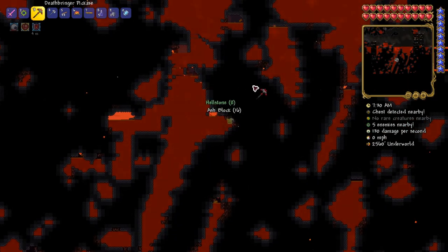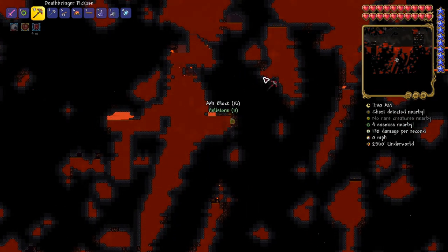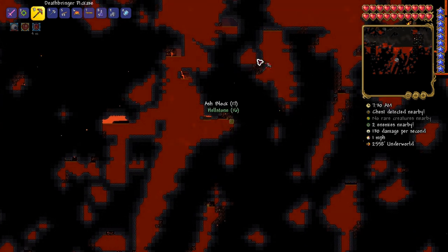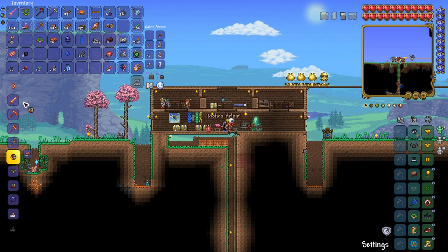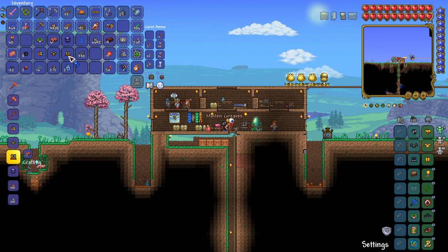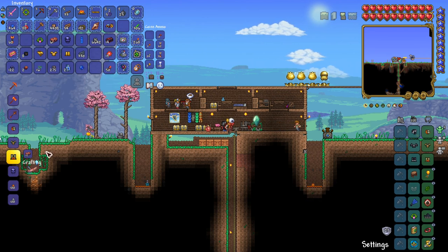Alright, it's time to get serious. I crafted the Deathbringer pickaxe and went straight to hell, mined some hellstone, and made the Molten armor set. Now I think I'm ready to take on the brain of Cthulhu.